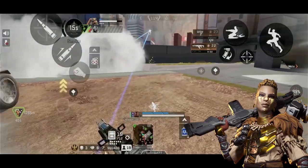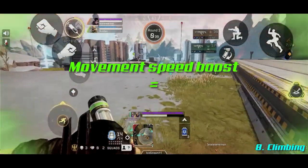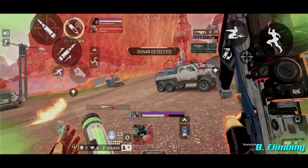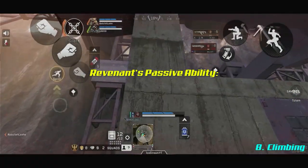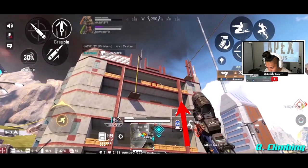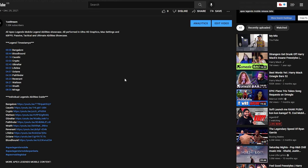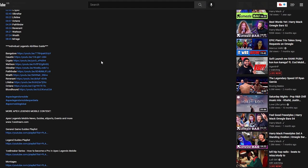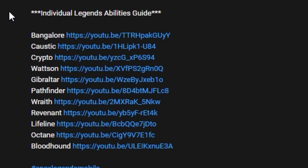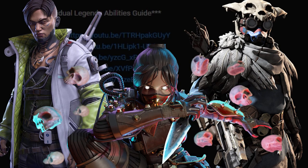Speed boosts are only available for legends such as Bangalore, Bloodhound, and Octane — when you have a speed boost, you climb faster, and when you climb faster, you climb higher. Revenant's passive ability allows him to climb walls faster and higher, meaning Revenant can naturally climb all the way from bottom to top of the construction building in Capital City. Check the description for individual legend guides.